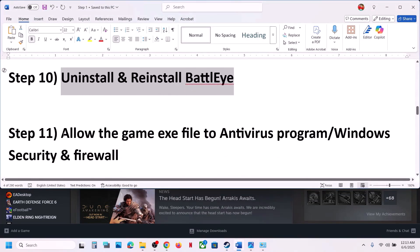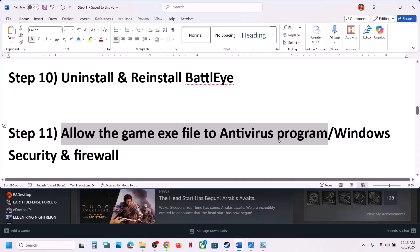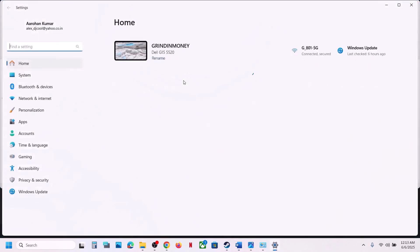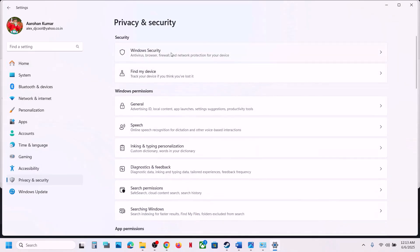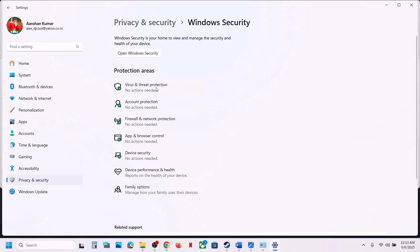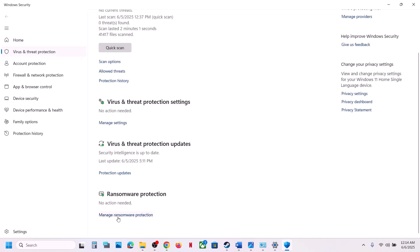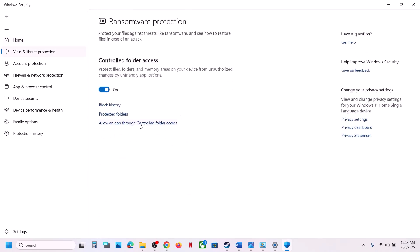If still not working, allow the game exe file in your antivirus program. If you have any third-party antivirus like Avast, Norton, McAfee, or whichever program you have, allow the game exe file. If using Windows Security, open Windows Settings, go to Privacy and Security, click Windows Security, then Virus and Threat Protection. Scroll down and click 'Manage Ransomware Protection.'